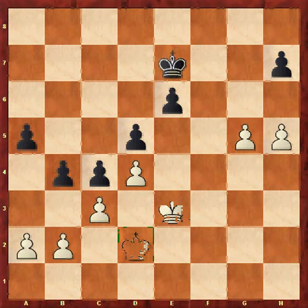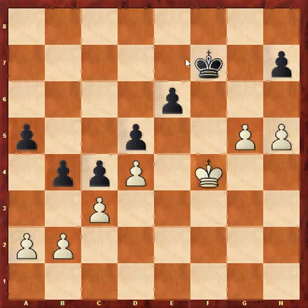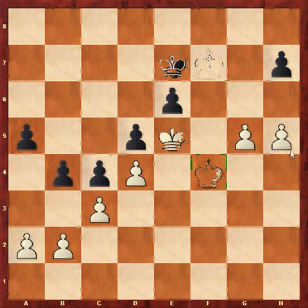Black might want to try something on the queen side, but I think it's impossible for black to actually force a pawn through. So we don't need to be too concerned about the queen side — we can just keep running up with the king. King f7, let's say, king f4, and after king e7, king e5 — what would you play if black played a4 here?